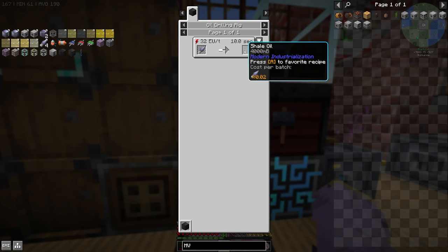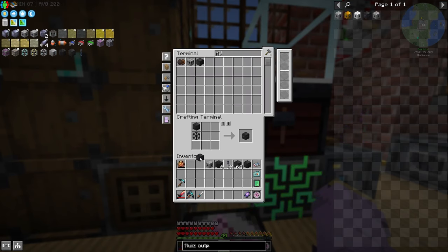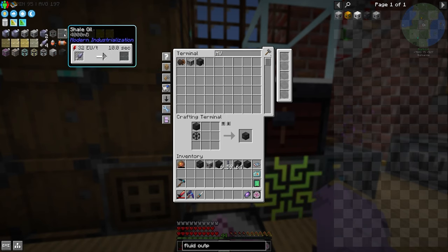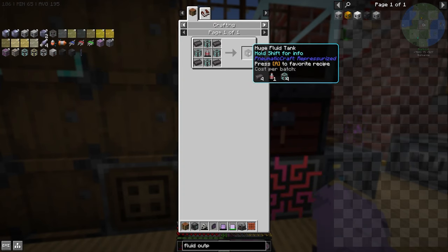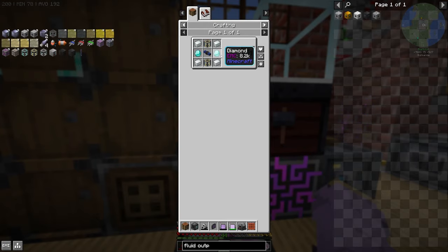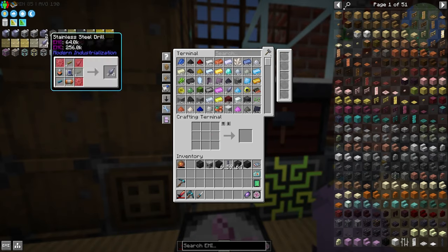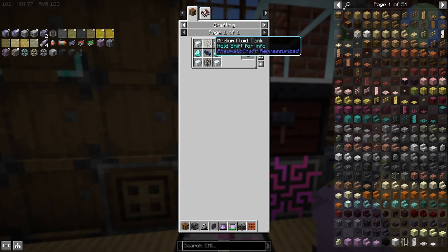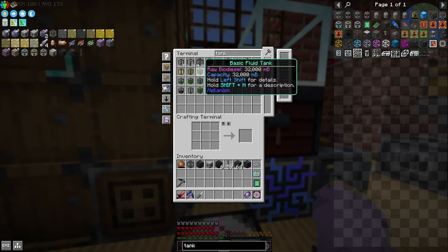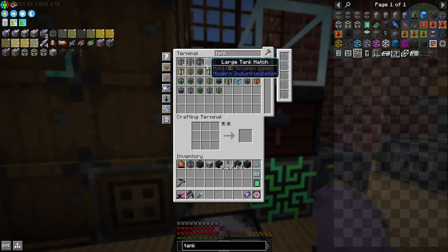It produces 4,000 millibuckets of oil, so a steel fluid output hatch should be enough for this. Then we're going to use a huge fluid tank for the buffer, and then export it with some fluid pipes so we can have a decent enough buffer down below. To make the huge fluid tank, you just need small fluid tanks into medium fluid tanks. The recipe is a bit broken, but I'll grab one of our huge fluid tanks.